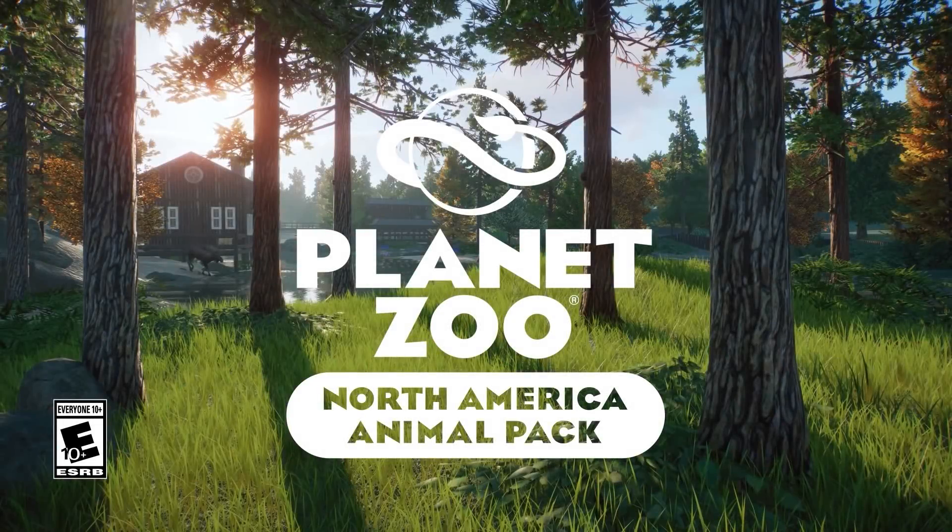The North America Animal Pack is coming on the fourth of October, which is World Animals Day. This pack will launch together with the free update 1.7. With this DLC you are getting the American beaver, a moose, a California sea lion, a cougar, an American alligator, the black-tailed prairie dog, and the Arctic fox as habitat animals, plus one exhibit animal: the American bullfrog.